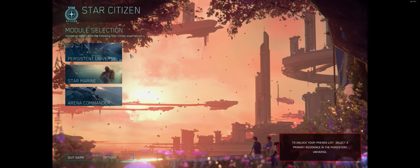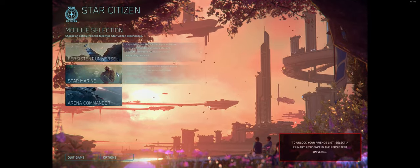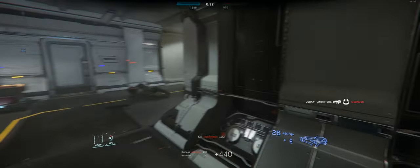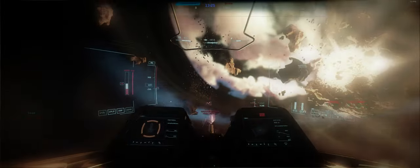In the main menu, you have three options available to you: the Persistent Universe, also known as the PU, Star Marine, and Arena Commander. While this tutorial is only going to focus on the PU, keep in mind that you can always go into Star Marine to practice your FPS combat, or jump into Arena Commander to test out your piloting skills.